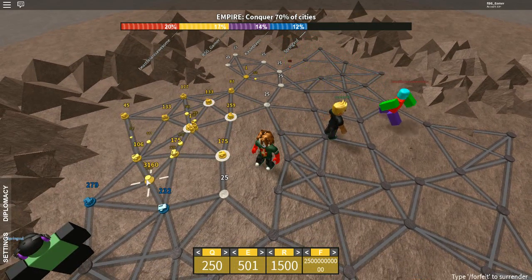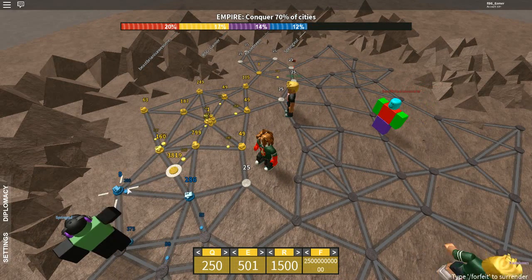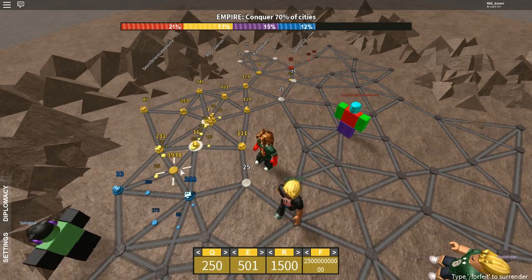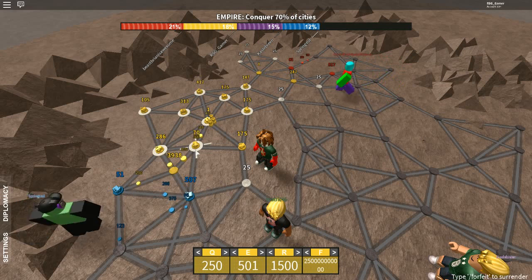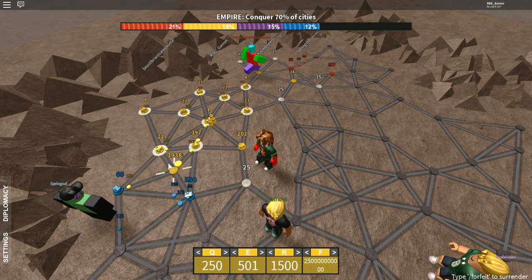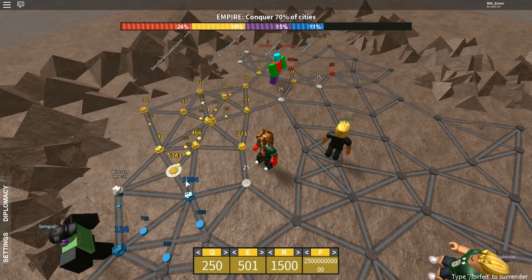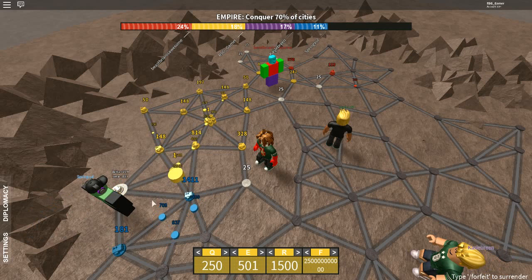So right now I see Blue — he doesn't have a lot right there. So I'm like, okay, I could attack him. I could build my own power plants, or I could capture his. If I take over a power plant — wait, not a power plant, I mean a factory. Factory is the things that make money. Power plants speed them up. If I take over his factories, then I start making money off his stuff.